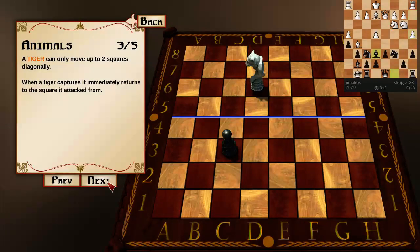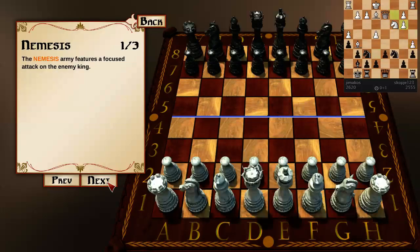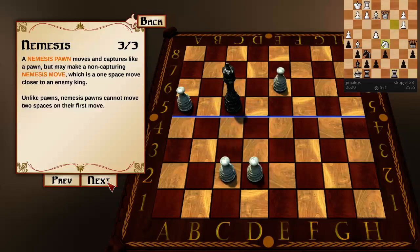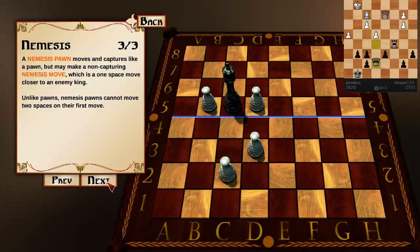This is one I've been trying recently, but we're going to skip over it because I'm not convinced it's any good. The Nemesis Army features a focused attack on the enemy king. The Nemesis moves like a queen but cannot capture or be captured except by an enemy king. A Nemesis pawn moves and captures like a pawn, but may make a non-capturing Nemesis move — a one-space move closer to the enemy king. Nemesis pawns cannot move two squares on their first move.